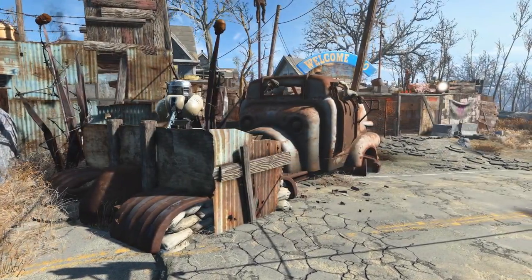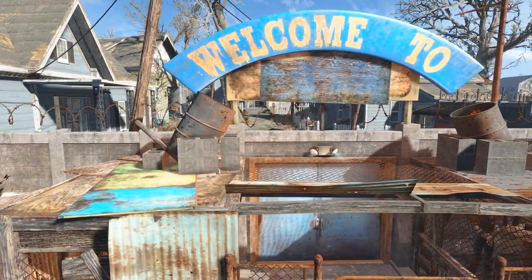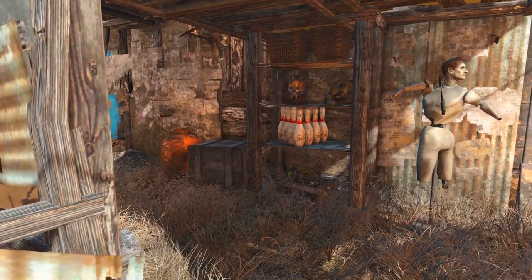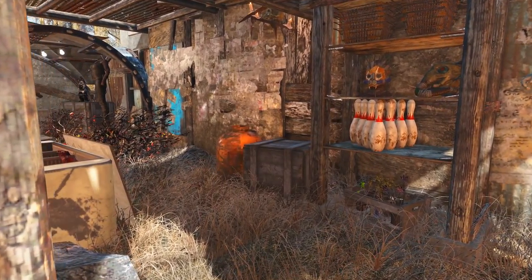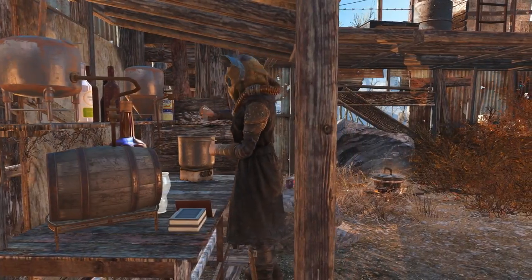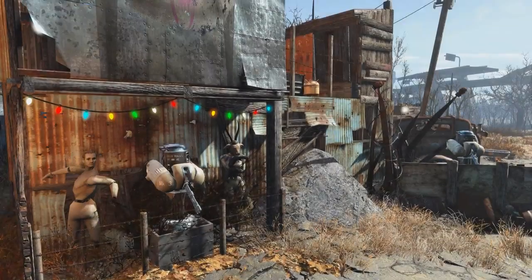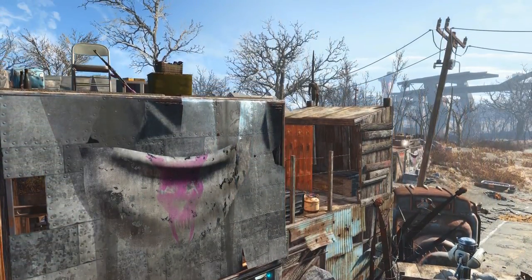Hey guys, we are back at Covenant and today we are working on the front entrance as well as some housing for some of the pack guards here. Covenant's really coming along very nicely and I'm really curious to see how it all turns out. Today's video is just the build process — there will be a link in the description to the tour video. I do jump around a little bit, so if there's something you want more information on, leave a comment down below. I had a lot of fun putting this together and it turned out even more scrappy than my original plan, but I think it looks pretty good. So let's get started!